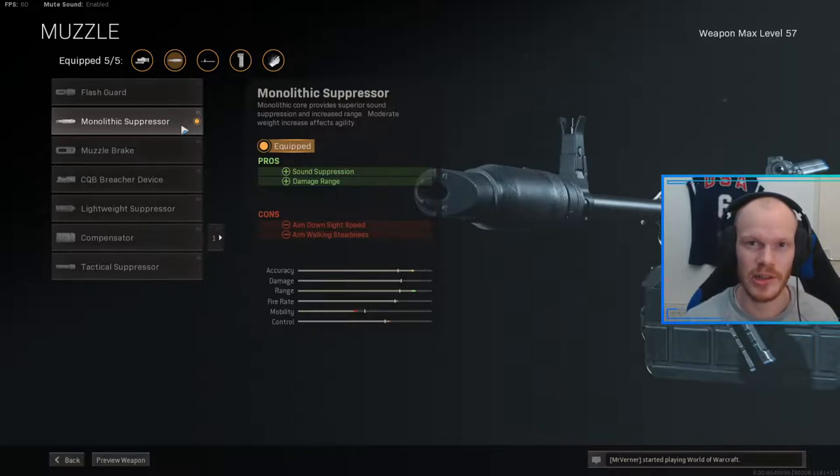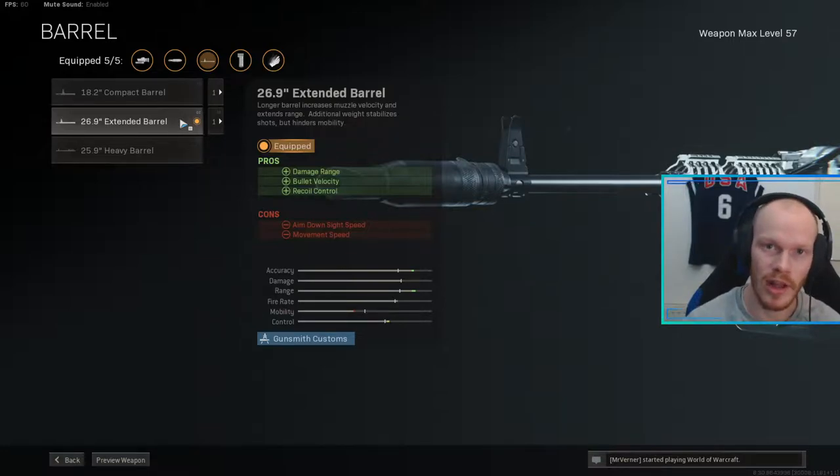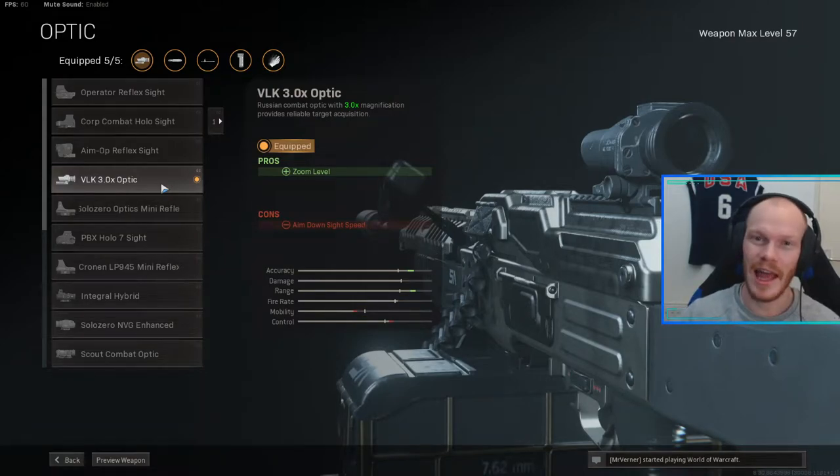The first attachment we are using is the Monolithic Suppressor — this will give you sound suppression and damage range, which is great for long range engagements with the PKM. After that I'm using the Extended Barrel, which will give you the most damage range and bullet velocity, also helping in long range fights. After that, the best scope in the whole Warzone universe — the VLK.